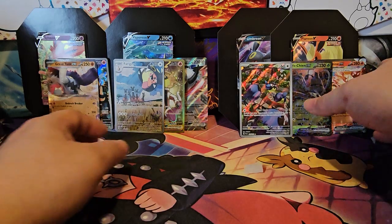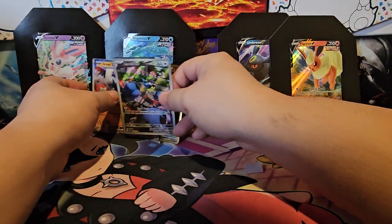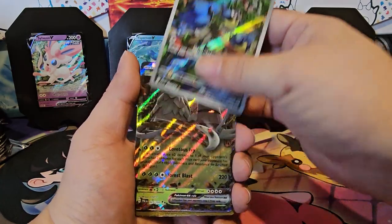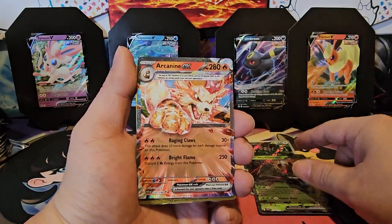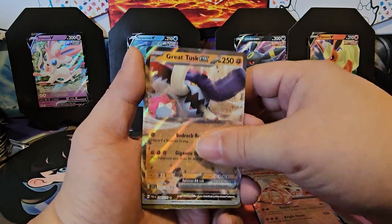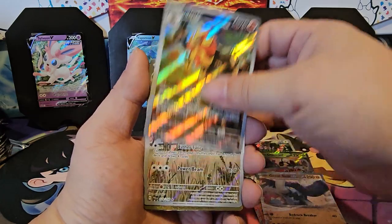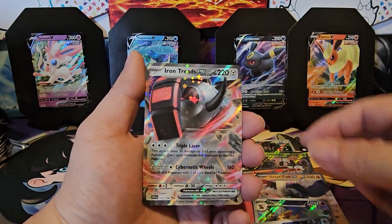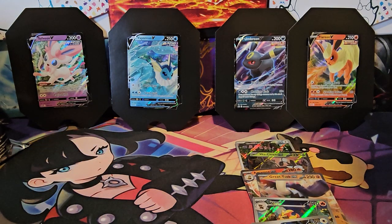That was all four tins — a pretty good haul, I'd say, even though the first tin was a little disappointing. Let's go over what we pulled today: Rookidee Illustration Rare, Wugtrio EX, Arcanine EX Terastallized, Great Tusk EX, Pyroar Illustration Rare, Farigiraf Illustration, Skeledirge EX Secret Gold Card, and Iron Treads EX. That was 8 hits out of 16 boosters — so actually pretty good, 50% hit rate. Hope you guys enjoyed the video. Make sure you hit the like button, subscribe, really help support the channel. Let us know in the comments what you thought. Thanks again for joining us, hope to see you guys next time. Peace!